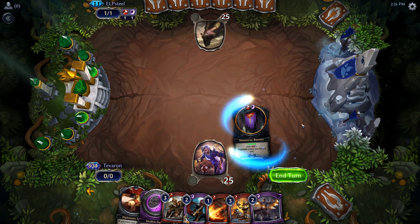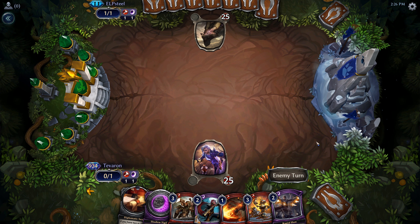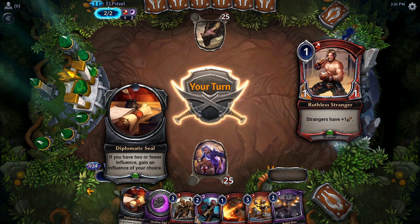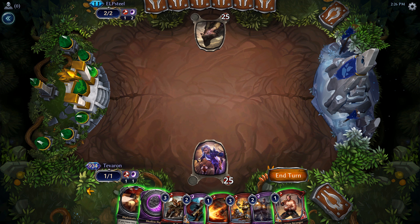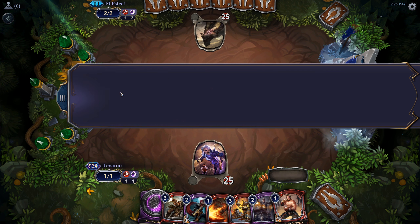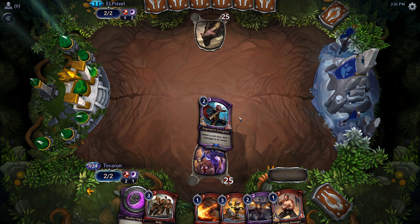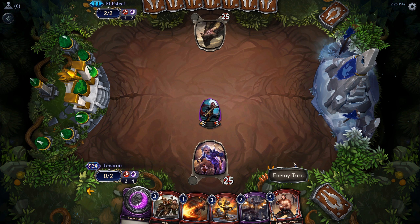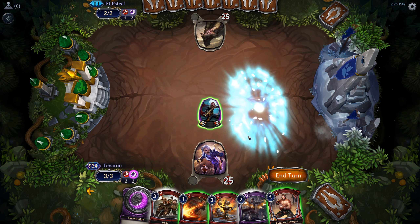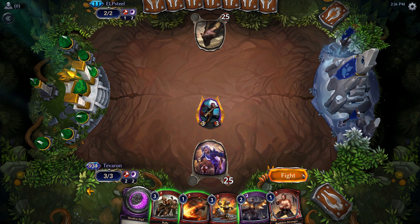I think we'll go ahead and play out the Stonescar Banner, making Fire since our deck requires two Fire and only one Shadow. And we'll play out the Instigator which will probably just die — or not. Okay, I'm perfectly happy with that. Let's attack for three.